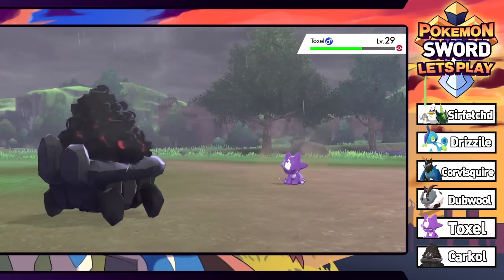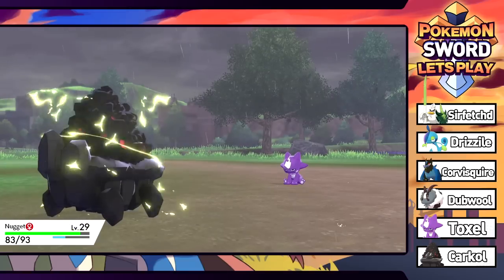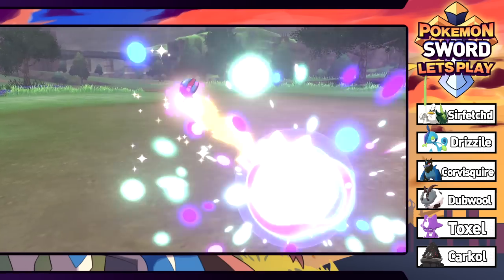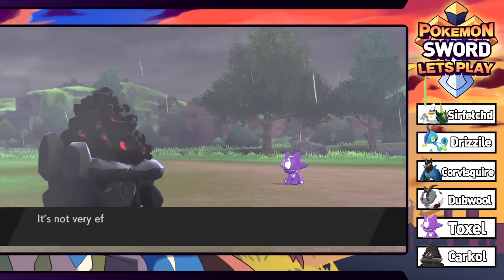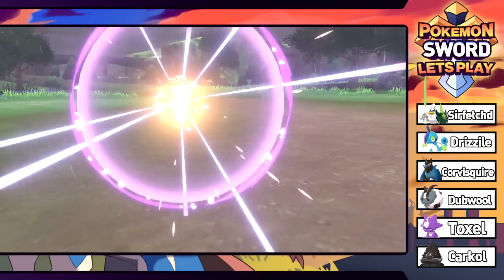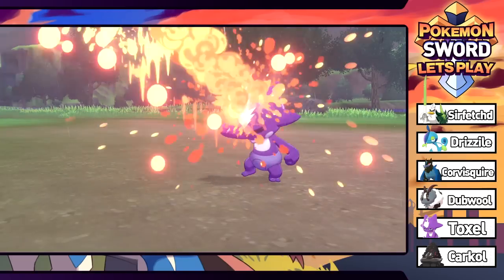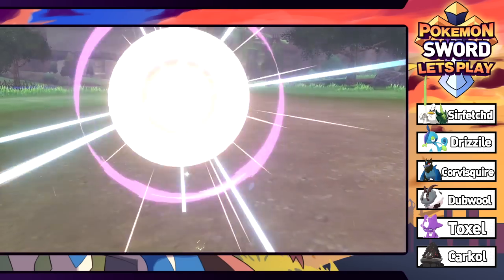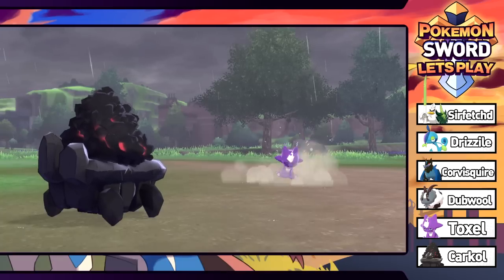It's raining, this one's level 29 as well. We hope for four hits with Rock Blast - three hits knock it into range. Carkol nuzzled us but it's fine. We're catching this one. We're doing longer episodes like this when we're just doing random shenanigans in the wild area. Come on great ball - please be Modest nature, that would be amazing. If I got an Adamant one and a Modest one I could have a physical and a special attacker.